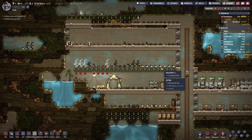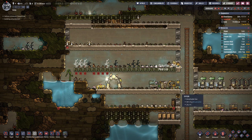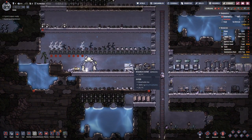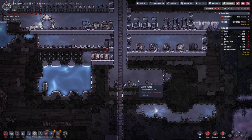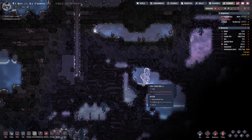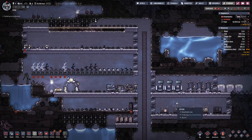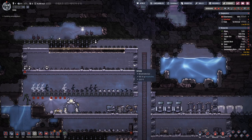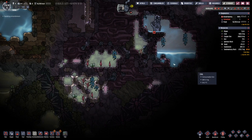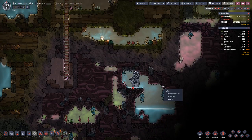Hello everyone, my name is Otzestia and welcome back to episode 3 of my Oxygen Not Included series. We queued up research last time at the end, so we can go and make use of this steam vent over here. We still have a way to go, but the goal is that we use the steam, or the condensed water more precisely, in order to produce oxygen.